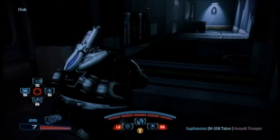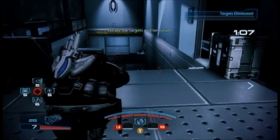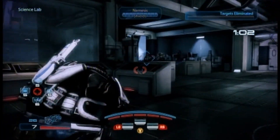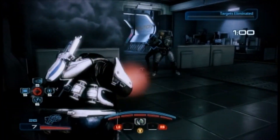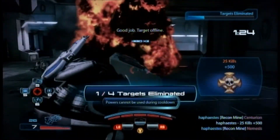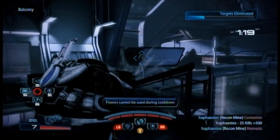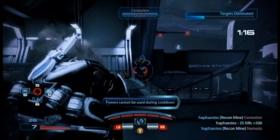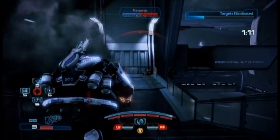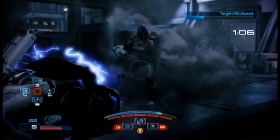For example, this guy would probably chuck a Recon Mine, explode it and then revive someone after cloaking, so he's a very useful kind of teammate. He's not the sort of guy you want to solo with because he is so weak. But on Bronze the Recon Mine is quite OP — I just took out a Nemesis with one Recon Mine. On higher difficulties like Silver it probably wouldn't take down a Nemesis or a Centurion in one go.